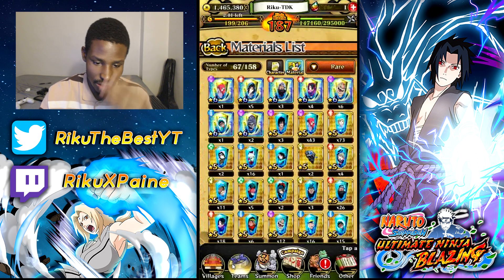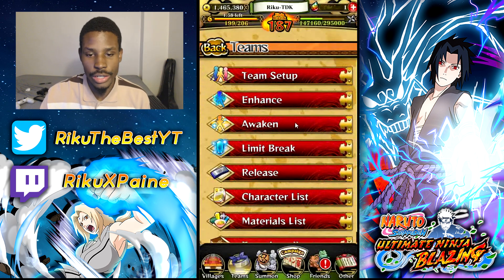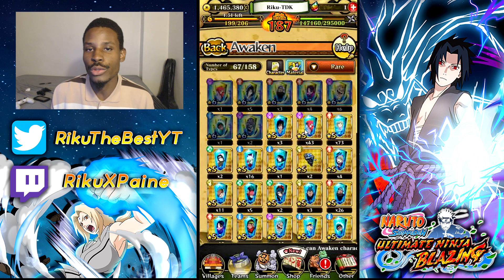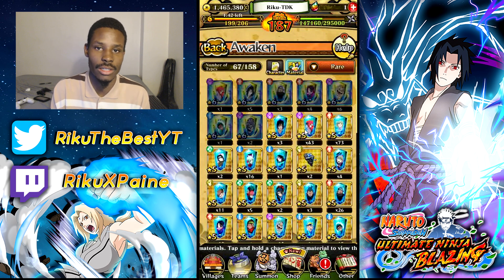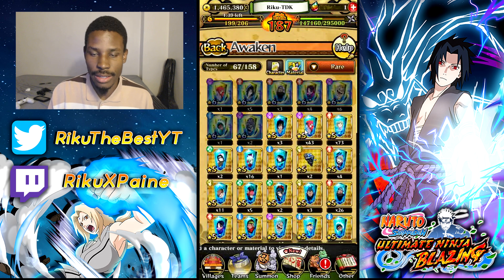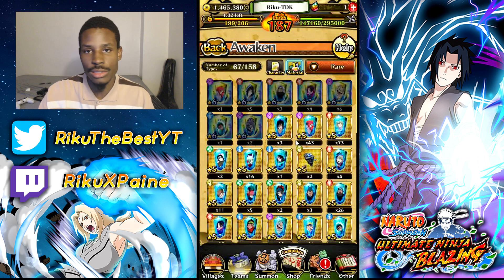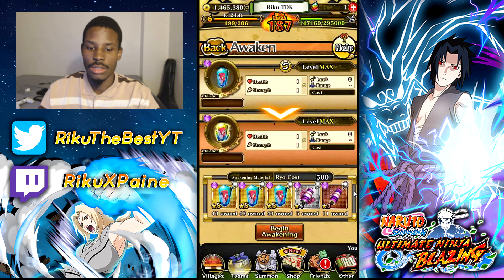Grind Ryo every day, grind scrolls every day, and grind ramen — but prioritize scrolls over ramen. You can use any type of ramen with any element character, but scrolls are element-specific, so scrolls get priority. However, if events like Phantom Castle are coming, don't grind scrolls or ramen — instead, get to room 100. After the Phantom Castle event ends, the next day you'll be awarded a ton of scrolls and ramen, so you won't have to farm for a good while.